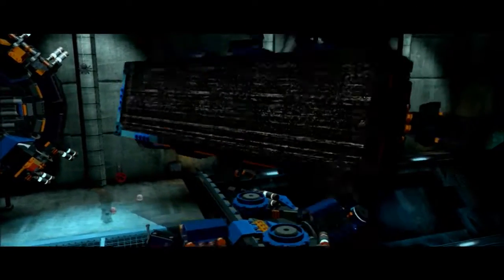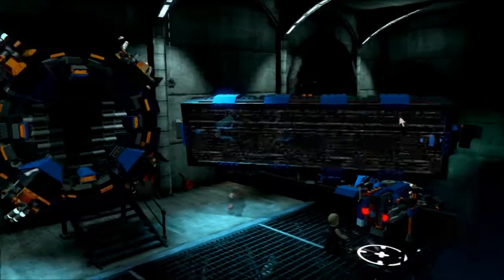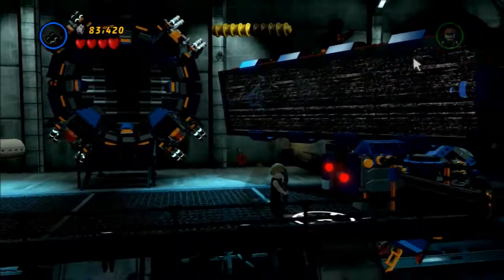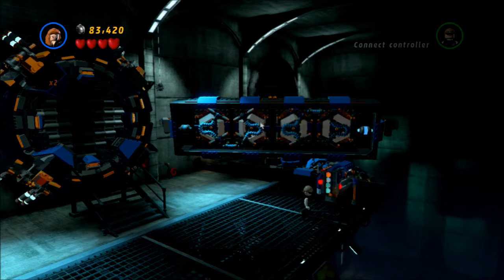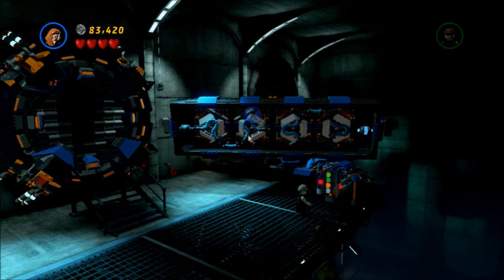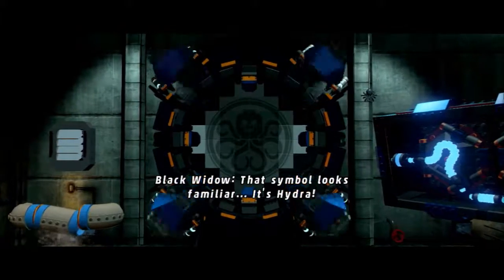There's a lot of Black Widow hacking that has to be done in this level, so she is a very good character to have around, even in free play. The way free play works, she will be given to you even though you may not know you have her at first. So now we just need to restore some power to this door and find out what Hydra is up to.